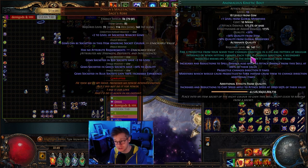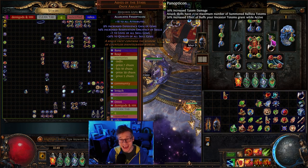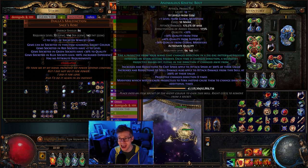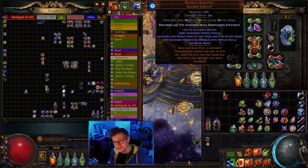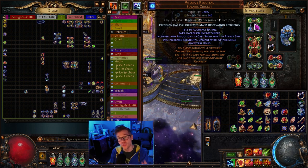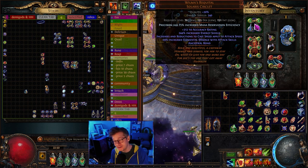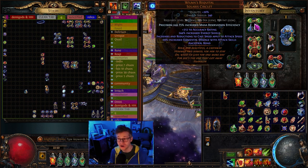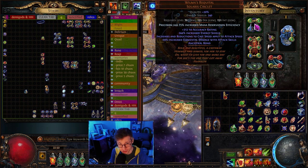I remembered from last league Mathel playing around with alternate quality kinetic bolt and seeing how crazy it can get by stacking as much cast speed as possible, which transfers to attack speed at 200% its value. I wanted to go even further by using Dialla's and an Enhance — I have it up to 300% of increases in cast speed applied to attack speed. This stacks with Wilma's, so for every 1% cast speed we get, it applies as if it's 4% attack speed. You can very easily stack a comical amount of attack speed.